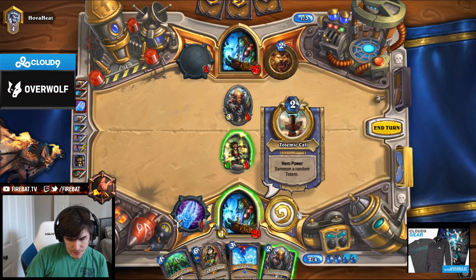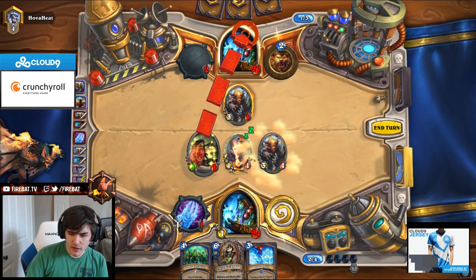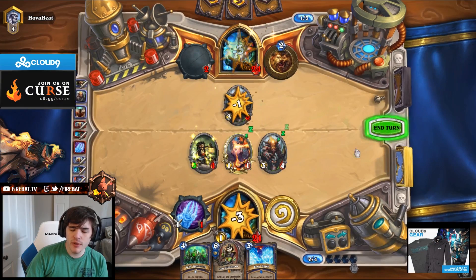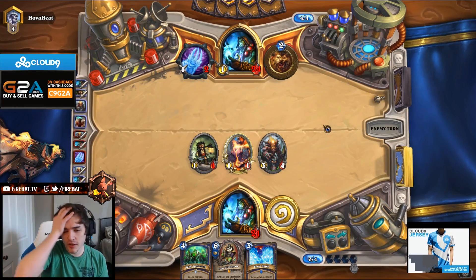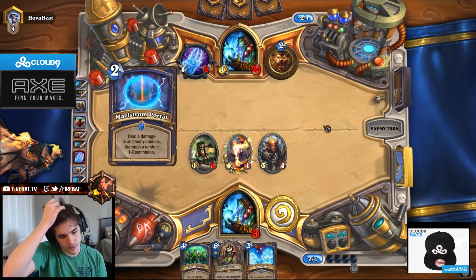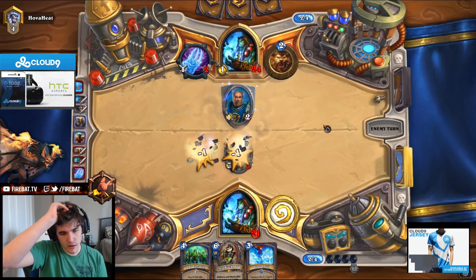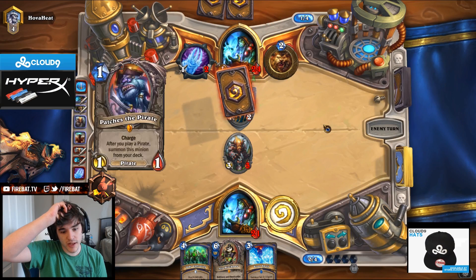I can't do that. Damn, low-rolled it. We also hit a 50-50 to high roll — got the worst possible totem. Not lucky. Like, with spell power there, we could trade the Buccaneer and preserve the weapon. Then we Jade Lightning and trade in our weapon to kill Flameread Faces. We could also play around Maelstrom Portal. In every scenario, that's the worst possible totem.